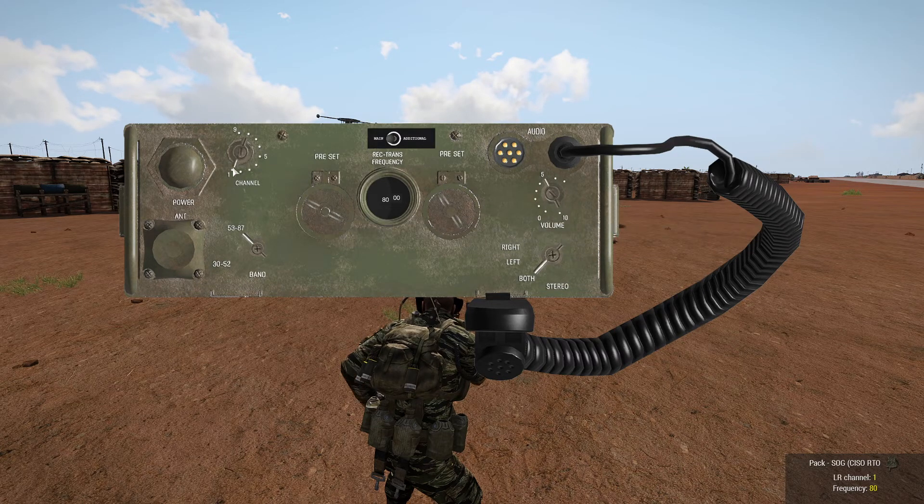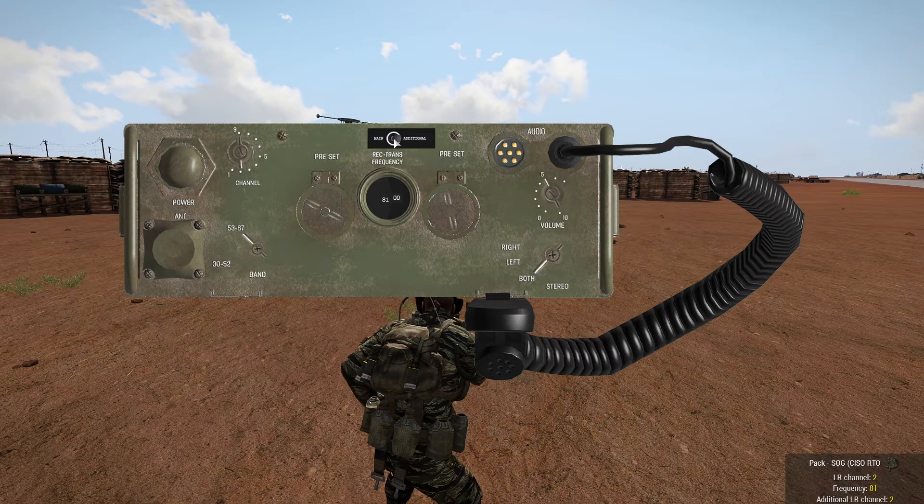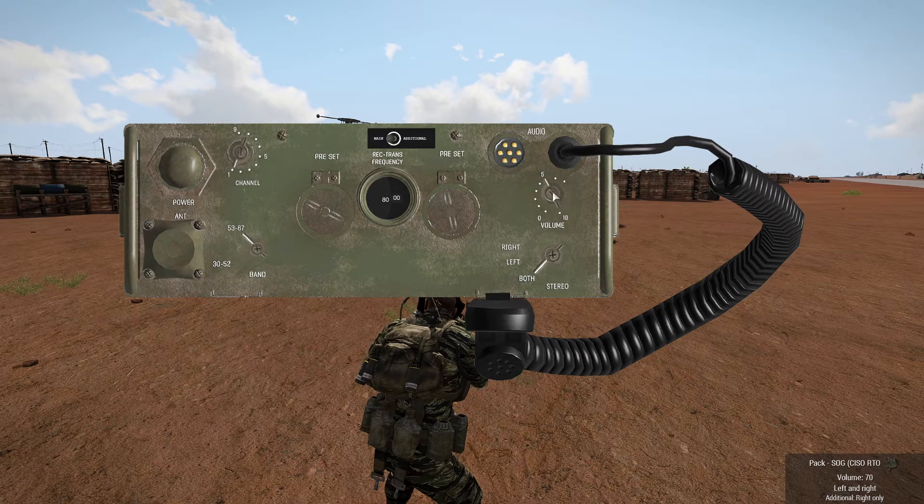We're going to set 80 for our primary channel. You'll notice on the backpack radio it is set to main for the main channel. And then we're going to go to 81 for the additional channel. Same as before, we can set the additional to the right ear while maintaining the main on both.